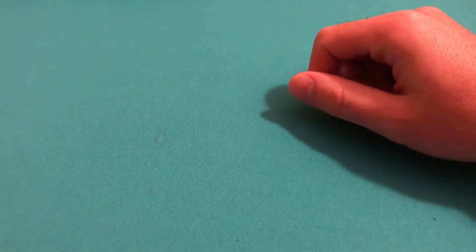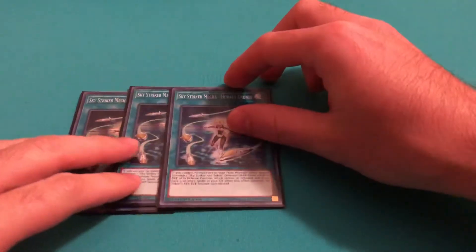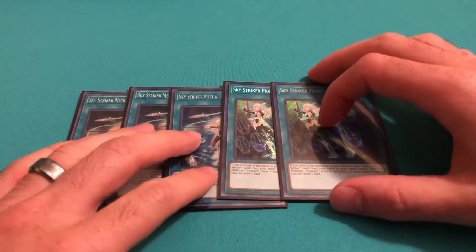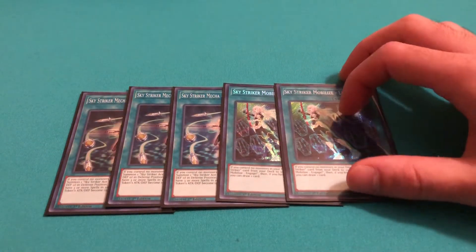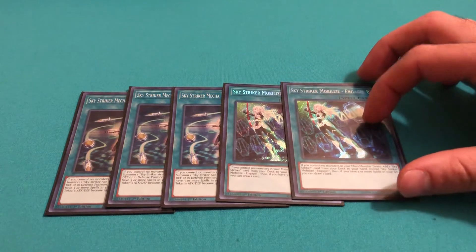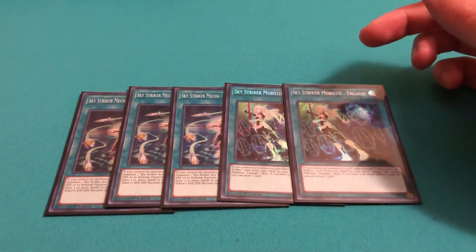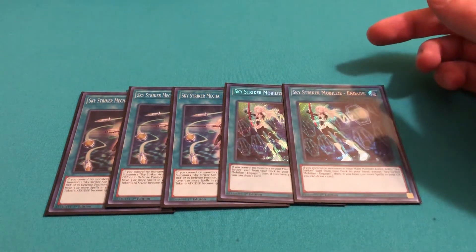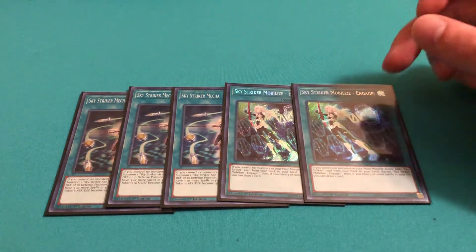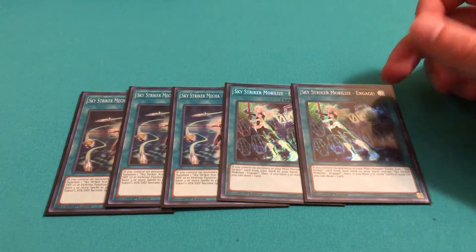Something that's a little bit different in the deck is I play the Sky Striker engine — three Hornet Drones and two Engage. Another big problem with the deck is it doesn't have its own Link Monster yet, and the Sky Strikers add the power the deck needs. Drones helps you get your token to the field, you can go into Kagari, it gets more combos started, and especially now with Hayate out, it opens up another extra Monster Zone for your deck.